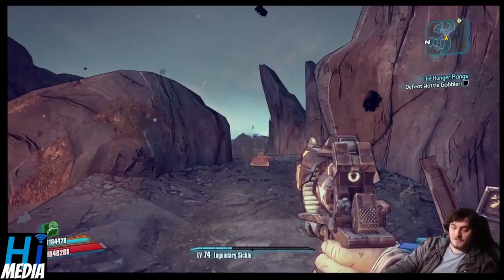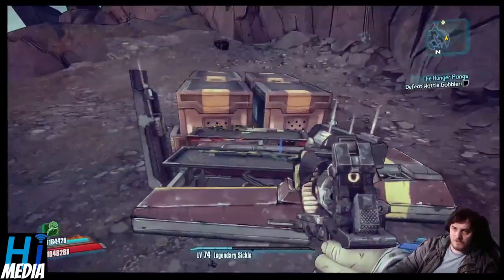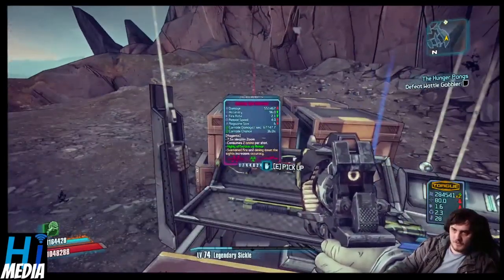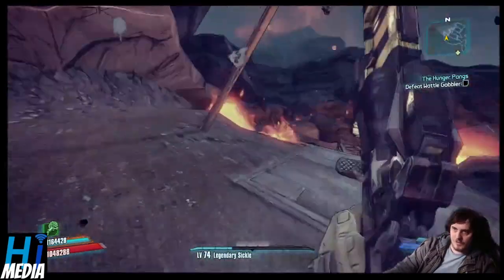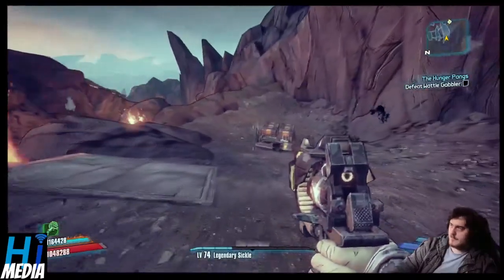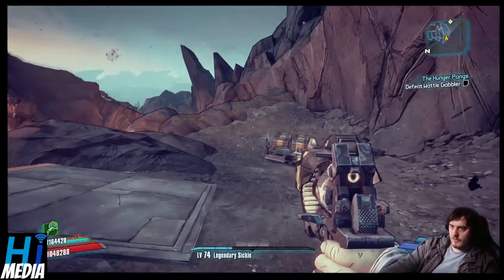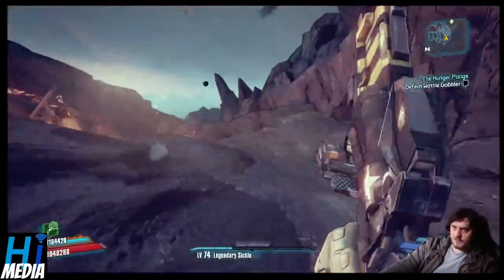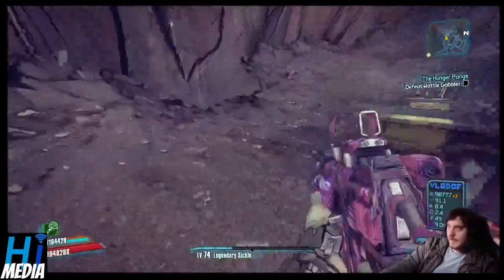Yeah, that's the Easter egg, everybody. Side note: if you continue up the mountain, you'll find an extra little chest up here. You get this golem Easter egg thingamadoo — you only get it after you beat True Vault Hunter Mode or Ultimate Vault Hunter Mode. You have to go walk on foot; you cannot use vehicles.